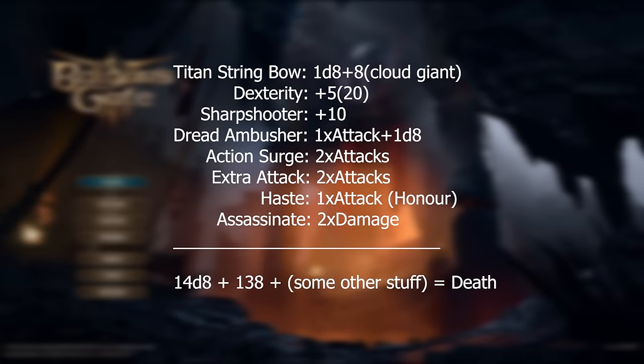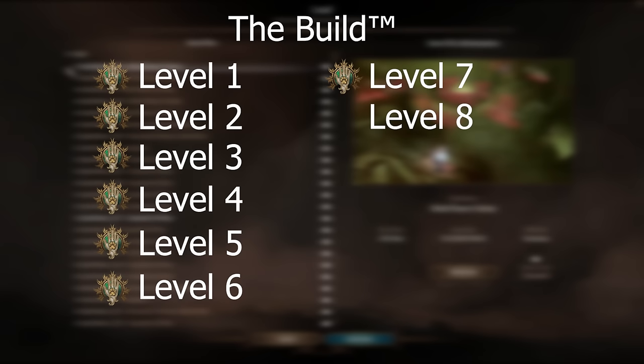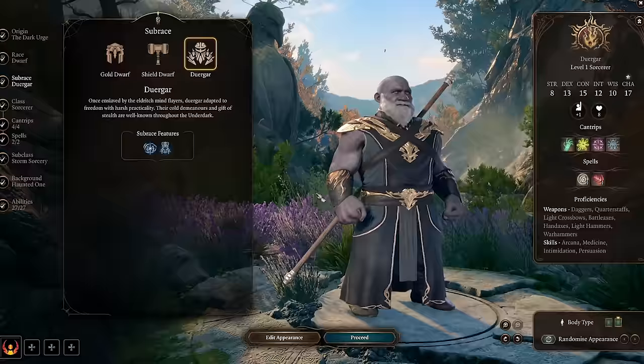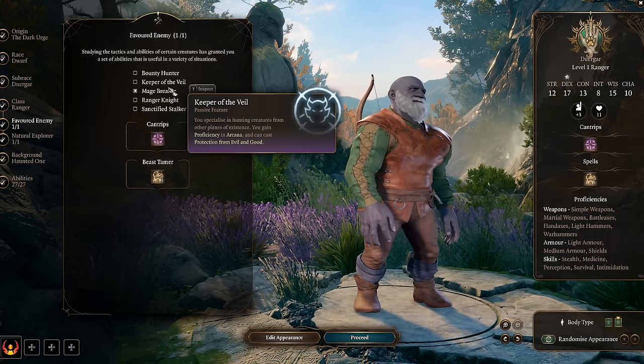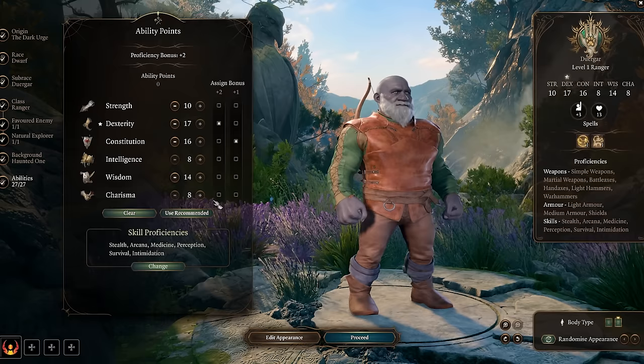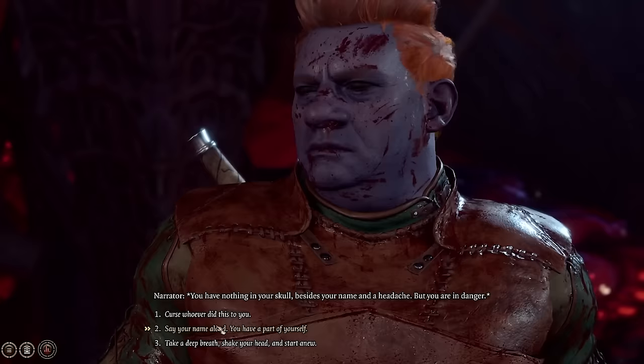Now let's go over the build: Gloomstalker Assassin. This is an absurdly powerful build and I've been looking for an excuse to justify playing it. We'll be taking Ranger levels up until level 7, upon reaching level 8 we'll re-spec into 5 Ranger, 3 Rogue, and round it off with Fighter. Our race of choice will be the Duergar. On top of their dark vision and resistances, their innate invisibility is broken to say the least. We'll also be the Dark Urge, which allows us certain story decisions and gives character-specific loot. We'll be a beast tamer in order to summon a variety of useful summons with Find Familiar. Maxing Dexterity, of course.